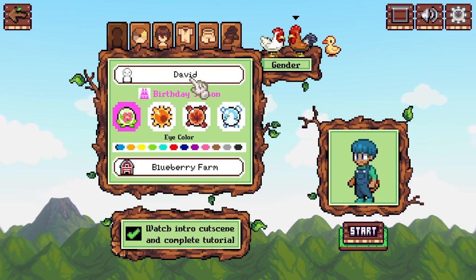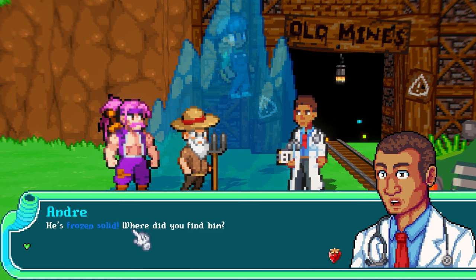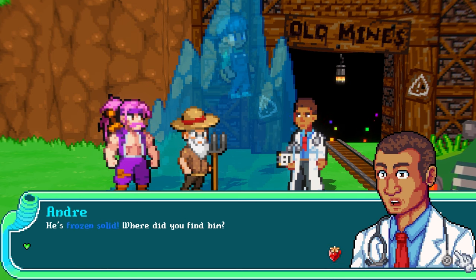We've got our name David, the Blueberry Farm, and our birthday set to spring, so let's watch the intro cutscene. You can see these little text effects here — later I'll show you how to go into the settings and turn off these effects. If this isn't something you want, just go into settings and uncheck the box. A lot of people really love this text effect though.